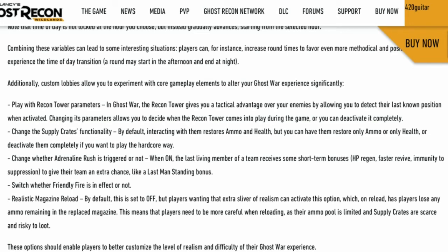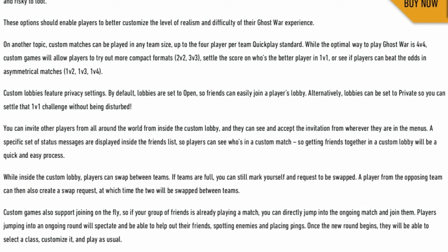You can change the supply crates to have ammo, health, both, or nothing. You can toggle the adrenaline rush — when on, the last living team member receives a short-term bonus. You can switch friendly fire on or off. There's also a realistic magazine reload option — if you reload with two rounds left in your clip, those rounds are gone, meaning players need to be more careful when reloading.